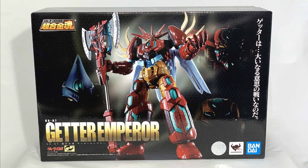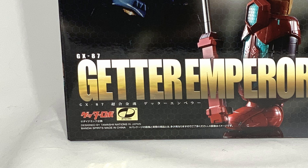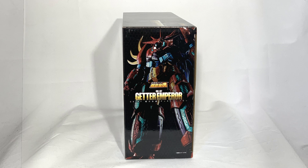Let's start from the box — GX87 Getter Emperor of 2019. A beautiful and super powerful box, with an image of the Getter Emperor ready to dominate or destroy the world. In the background we have the three Getter machines. At the top left we have the Solo Choco King logo, and at the bottom the Getter Robo written, but not the logo of any specific series. On the side we have the various logos and the full figure of the Emperor.